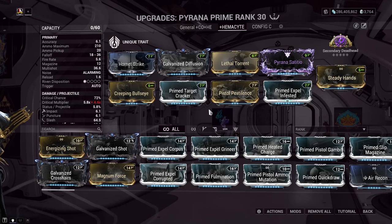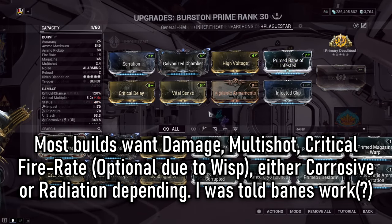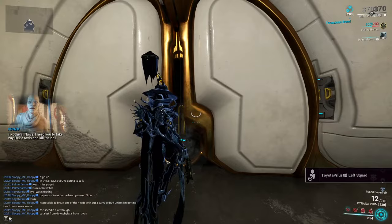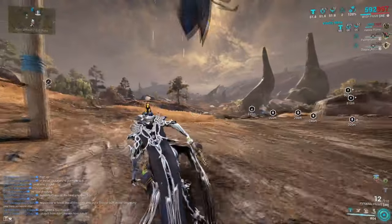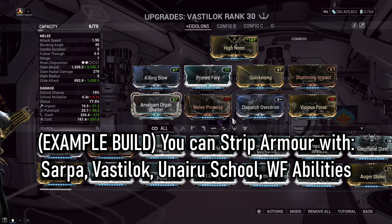Here's some more information for damage dealers. For weapons, my Phahri Prime has been great — hitting extremely well on both ads and the boss itself, it's kind of the old reliable at this point. Other options include incarnon weapons like Burston Prime, which has great magazine size and dumps damage like no tomorrow. Ideally your weapon mods should cover damage, multishot, critical chance, and fire rate. Depending on whether the Hemocyte's armor is stripped, you'd want Radiation for its armor or Corrosive for its health when armor stripped.